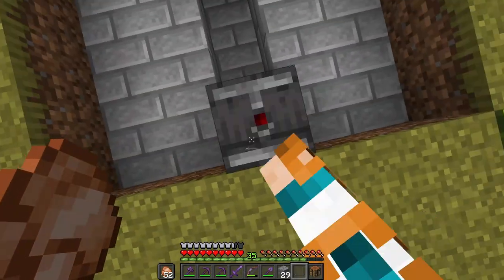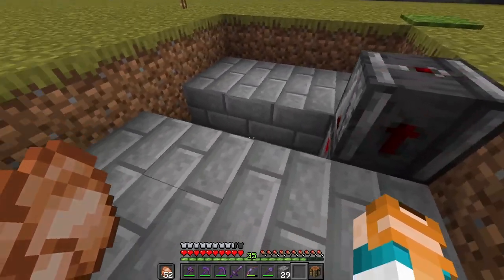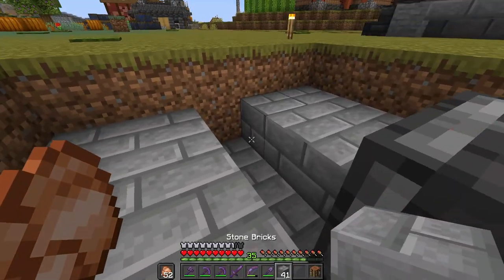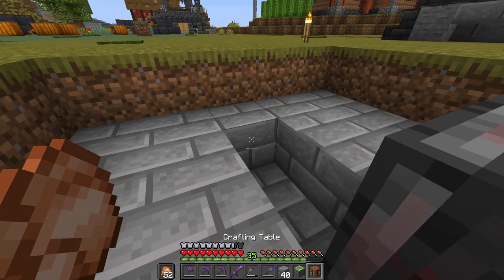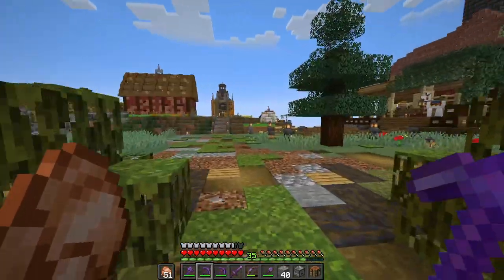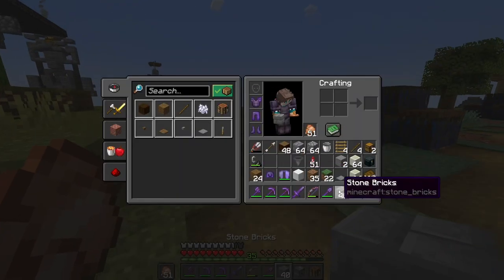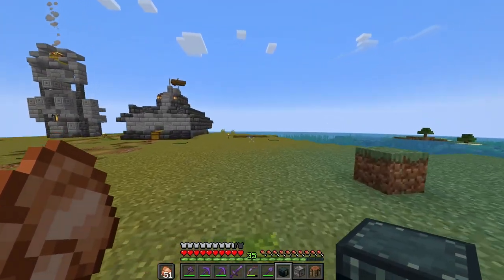This observer looks up, this one looks at it, and we'll have that pulse. We'll use the pulse to work our dispenser. We will need a dispenser for this — I'm not sure if I brought one. If not, we'll go and make one. I know you won't believe this, but I had, like, a stack and some in my ender chest, and I didn't even check, because I'm a big pro gamer.